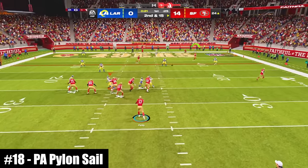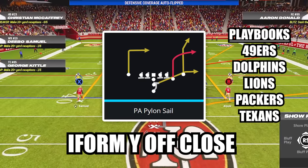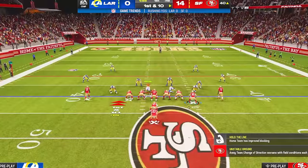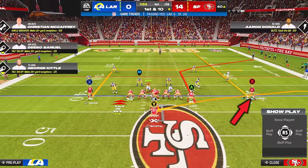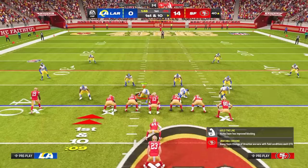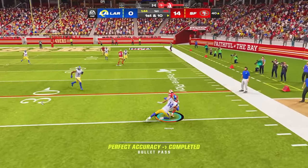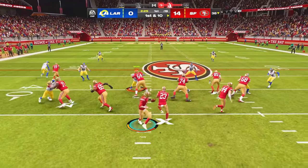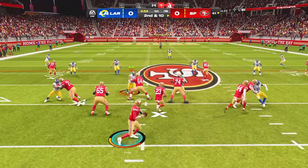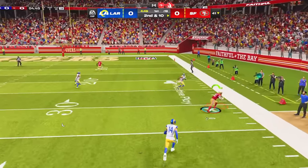At number 18, this play will absolutely destroy your opponent's zone coverage. The play is PA Pylon Sale in the new formation I-Form Y-Off Close. The only adjustments are to motion out the wide receiver on the tight end side and put him on a streak. This builds an easy flood concept. If your opponent leaves the fullback open on the flat route, take your easy yards. If they cover the corner route, come back to the deep in route over the middle, but most of the time the tight end corner route will be your money route for massive gains along the sideline.